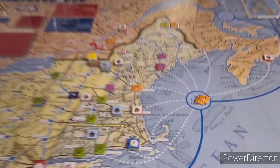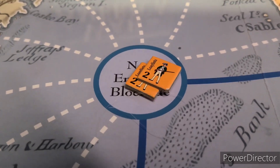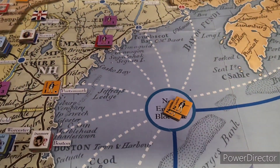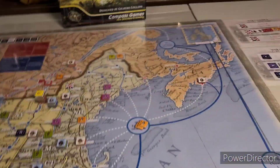The first thing we're going to do is roll. We already have rolled but we had more technical issues. For the old units out here now, this is just procedural because anything, even a one, gets them to where they're going. We did roll a die, we got a three, so they will be going to their spots.